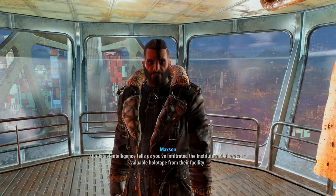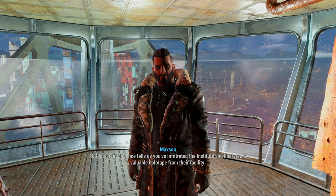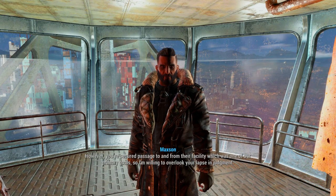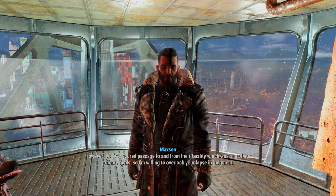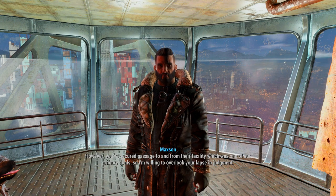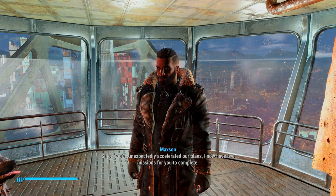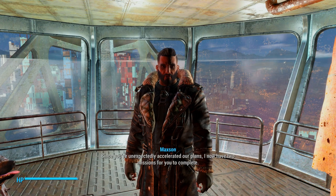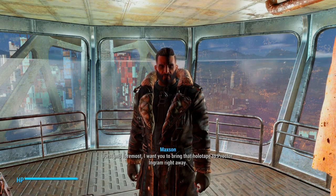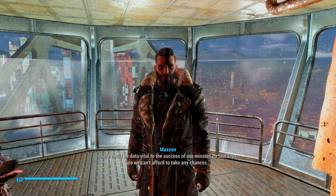Our latest intelligence tells us you've infiltrated the Institute and liberated a valuable holotape from their facility. I'm quite disappointed you chose to build the Signal Interceptor without the Brotherhood. However, you've secured passage to and from their facility, which was one of our primary goals. So I'm willing to overlook your lapse in judgment, since you've unexpectedly accelerated our plans. I now have two missions for you. First and foremost, I want you to bring that holotape to Proctor Ingram right away. There could be data vital to the success of our mission on that tape, so we can't afford to take any chances.